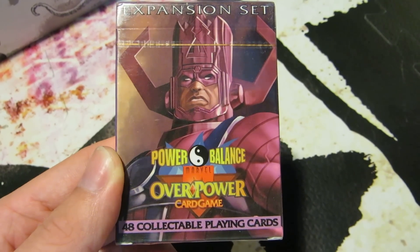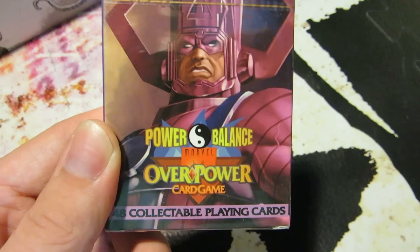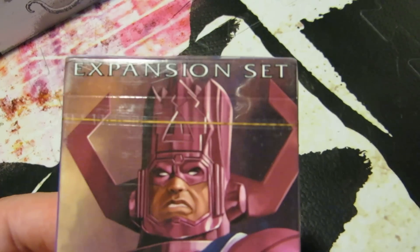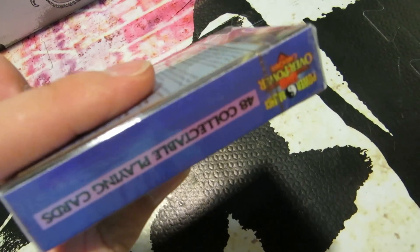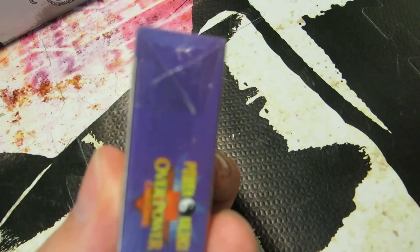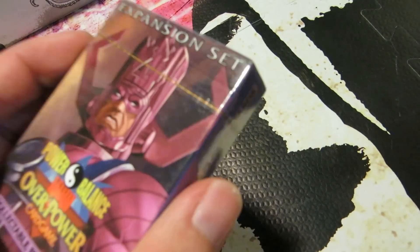I'm going to talk about the Marvel Overpower Card Game expansion set, Power Balance. This is a fan-created set by Alex from Australia. 48 cards come in a box, just like a deck you would buy 15 or 20 years ago. They come sealed in plastic, like you'd buy a video game or a box set of DVDs. It has a pull tab so you can unwrap it like a pack of bubblegum.